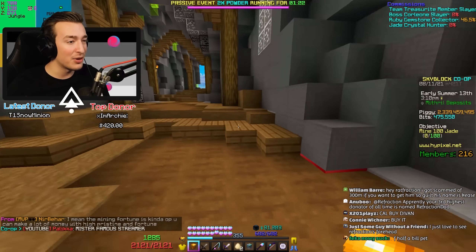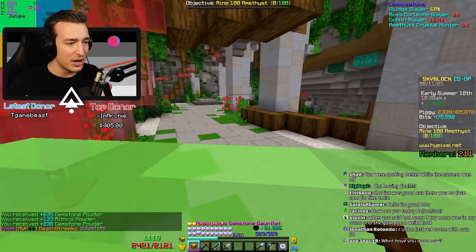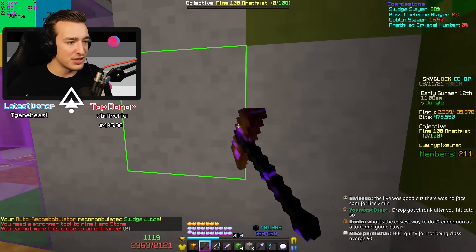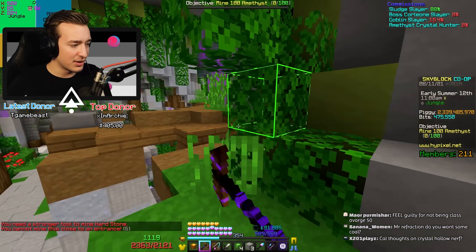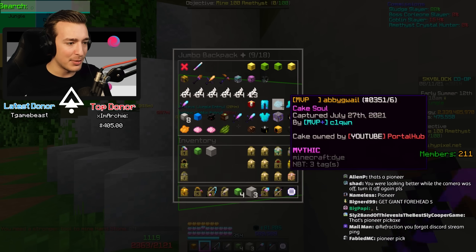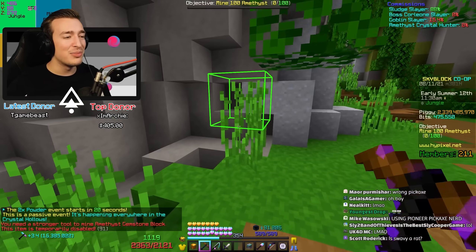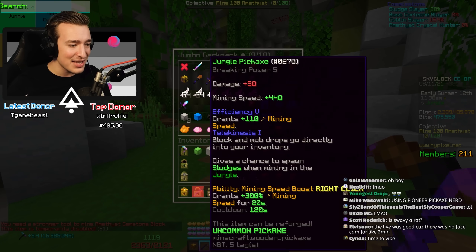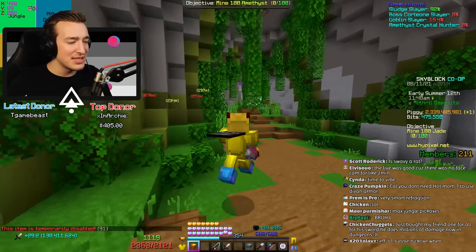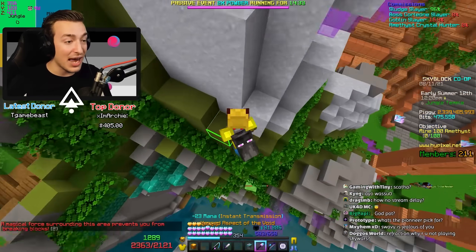Does the jungle pickaxe work? I pray it works because trying to find sludges is not it. Do I even have the Scather pet equipped? Okay I do, cool. I could fully have done this stream without using it. 'You need a stronger tool to mine hardstone' - oh this is the Pioneer, thank you chat. I'm a moron. It's still disabled? No shot man, come on. It's been disabled for so long - it's like the only way to do the sludge quest without losing your mind because these things don't spawn anywhere.